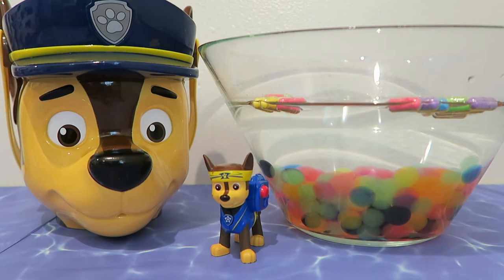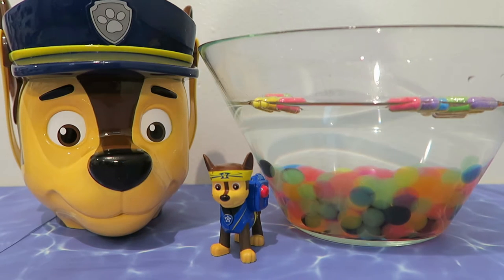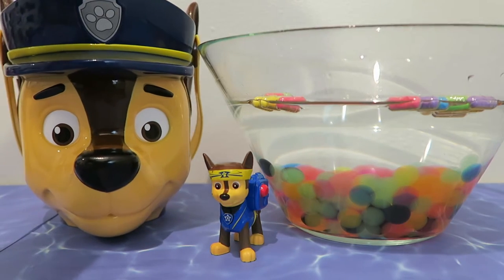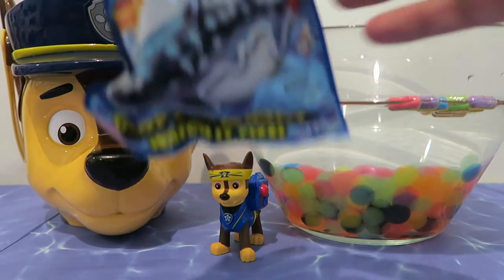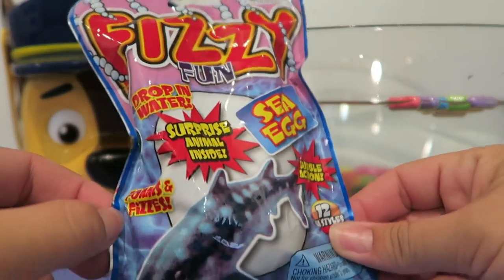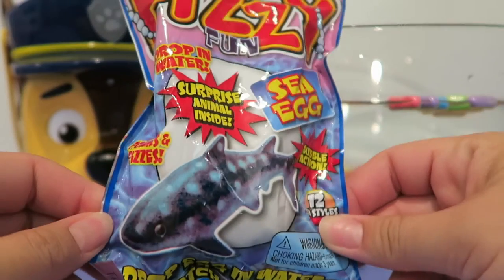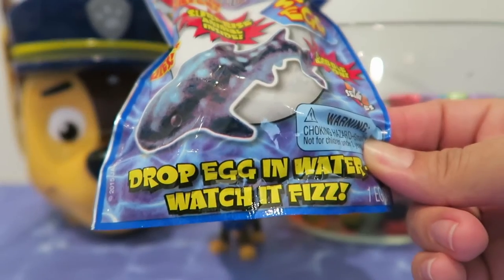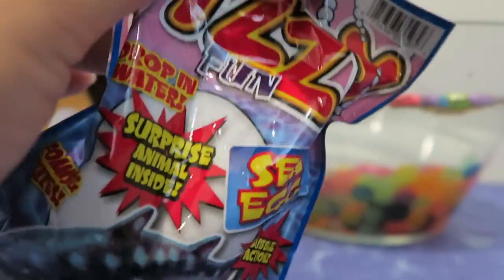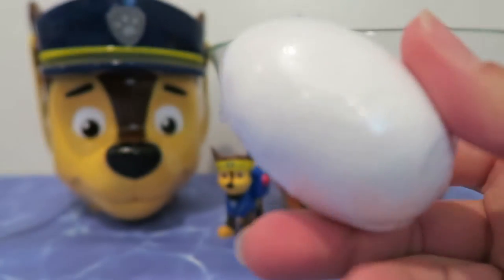We need some more surprises while we wait, because it will take a couple of minutes to open. Let's see what else we can get from Paw Patrol. We have a fizzy surprise animal inside — drop the egg in the water and watch it fizz! Let's open that up and see what we get.